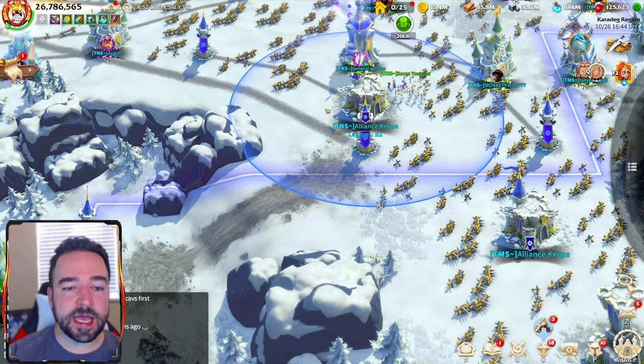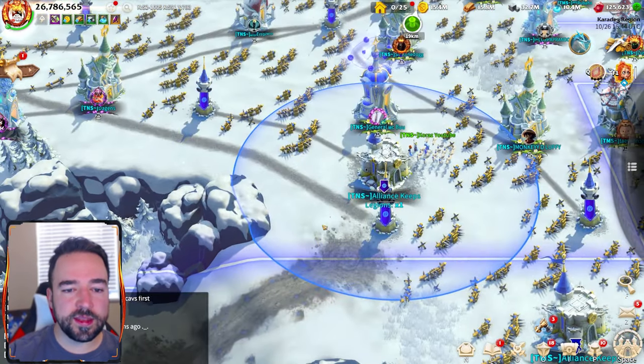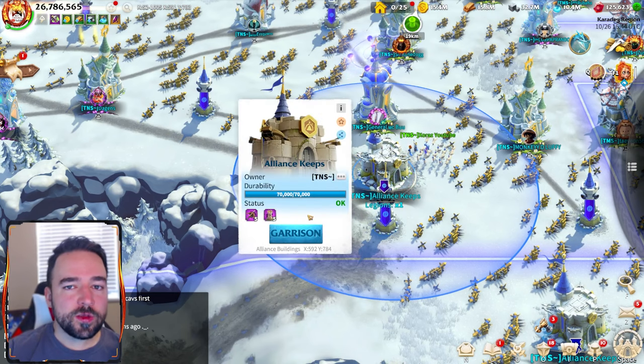Having keeps at choke points where enemies would be walking through means they will be getting attacked for free all the time. It's pretty straightforward that you should mostly have T5 players in keeps, as they are going to get the best bang for your buck.